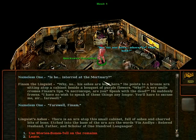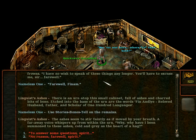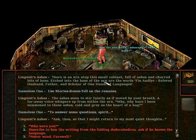There is an urn atop the small cabinet, full of ashes and sharp bits of bone. Into the base of the urn are words: Finn Andley — loved husband, father, and scholar of 100 languages. The ashes seem to stir faintly, as if moved by your breath. A faraway voice whispers up from within the urn: Why have I been summoned to these ashes, golden and grey, as the heart of a hag? To answer some questions, spirit. Ask then, so that I might return to my most quiet thoughts.